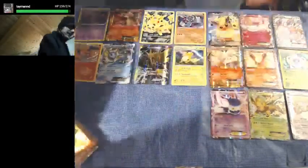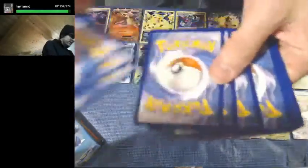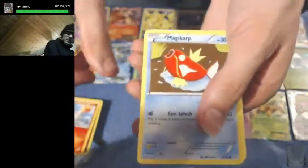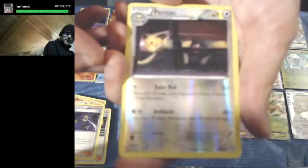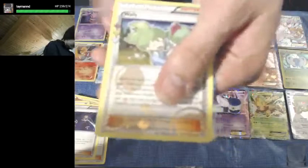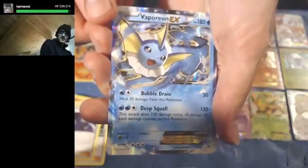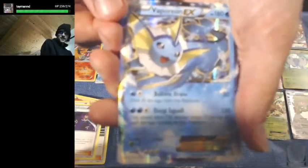Gotta be getting down there — we got six packs left. Hopefully we get some more awesome pulls for these last packs. Fairy, Ponyta, Magikarp, Fairy Energy, Swablu, Clemont, Olympia — ooh, Reverse Holo Persian, I think that's the first Persian we've actually seen — a Wailmer, and another Vaporeon EX — very cool card, only the best Eeveelution of the bunch.